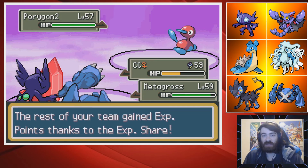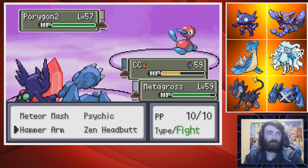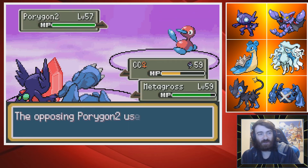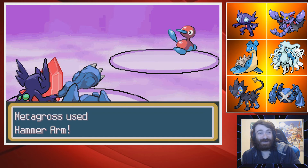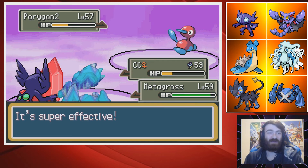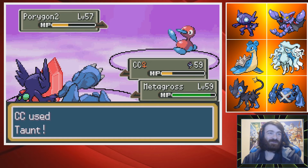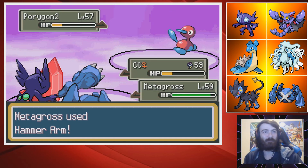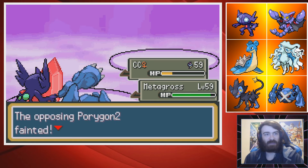Porygon 2 has Tri-Attack — of course it does. I can taunt it just for the fun of it because I want to taunt the Porygon 2, and I can Hammer Arm it. Ice Beam? Go ahead — I don't care, Porygon. I get to KO a Porygon to end this gym battle and that makes me so happy. Hammer Arm lowers my speed so I go last, but I still outspeed and slam it with a massive Hammer Arm. Absolutely Metagross is the MVP of this fight.